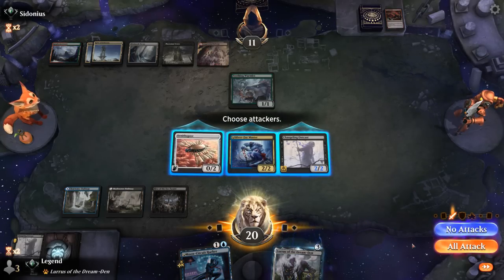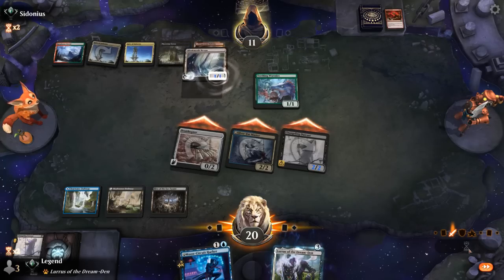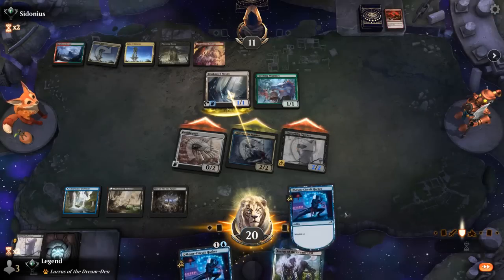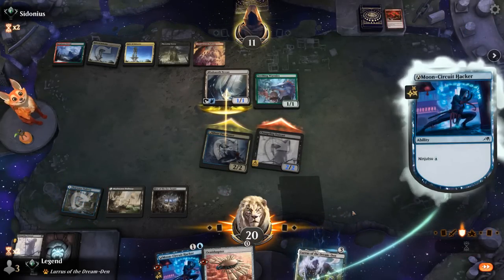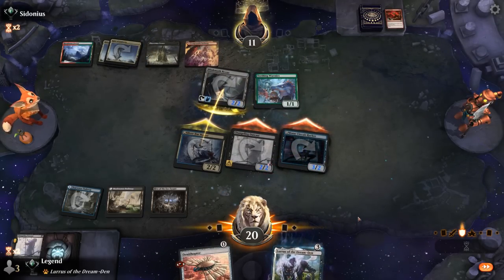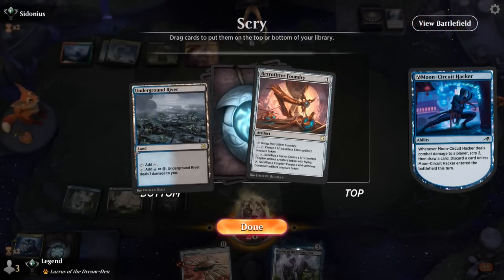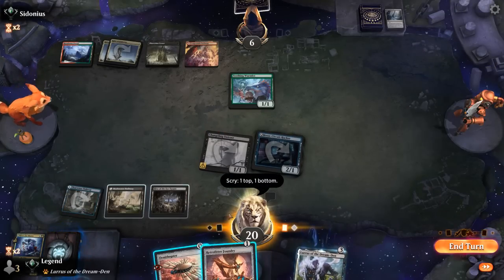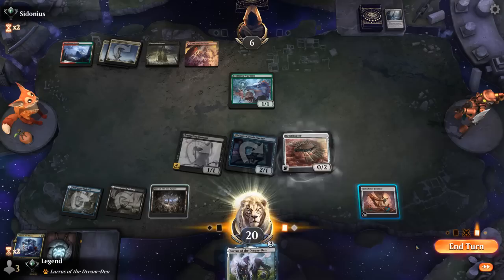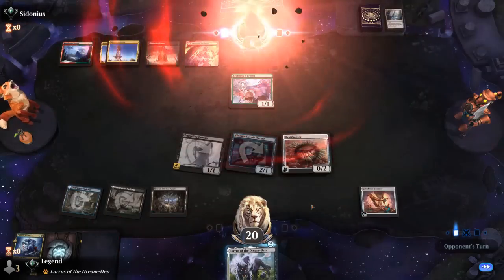Our opponent still has a Blinkmoth Nexus that can pump itself on defense up to a 2/2, so they can technically still block Ornithopter. But I believe our opponent will be tempted to block our Silver Fur Master while they can. So I think we attack with everyone so we can Ninjutsu with Ornithopter. There's Foundry — excellent! We can sacrifice either Ornithopter or Outcast into a 4/4, and next turn do it once again. And our opponent explodes.